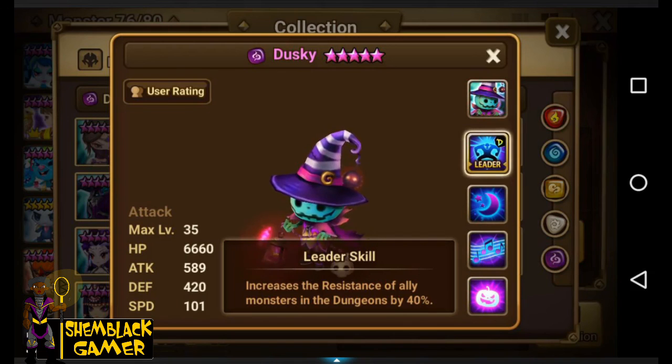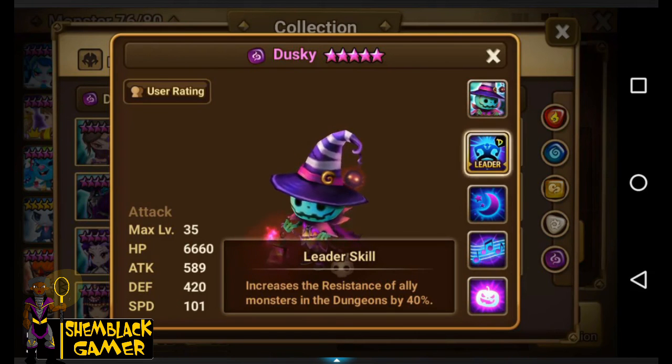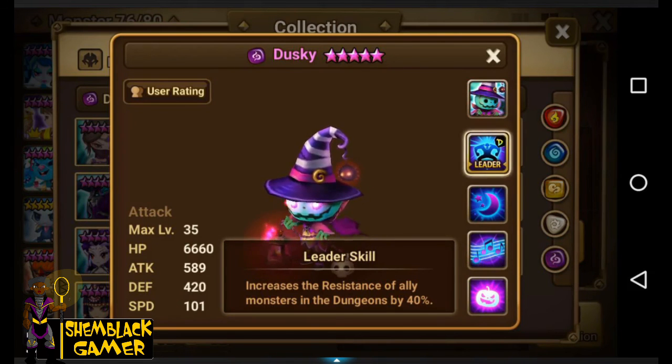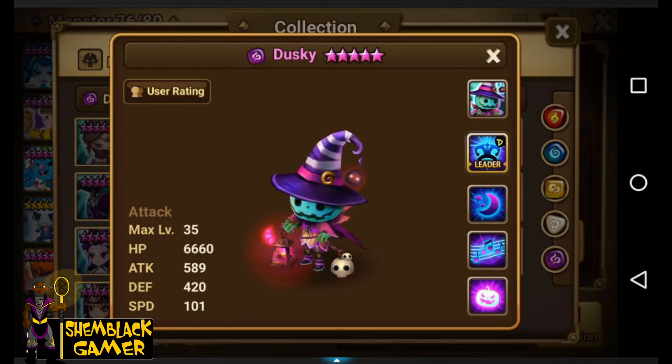Personally I think the fire one is the best, then the dark one, then maybe the light one, then water, then wind. I really like the dark one as well — if I got him I would not be mad at all. I can see him and the light one doing a lot of damage. But yeah, if y'all like that don't forget to like, comment, and subscribe. Until next time, this is Sam Black and I'm out.